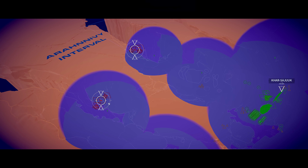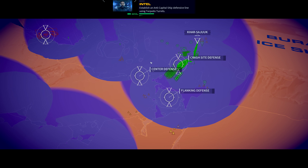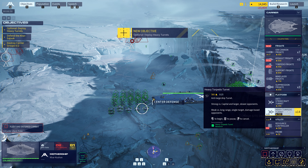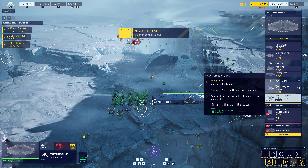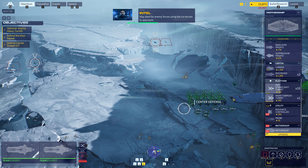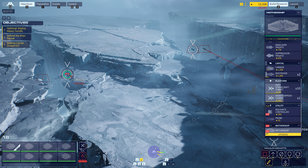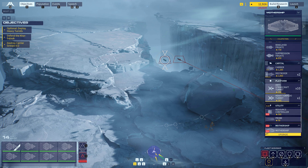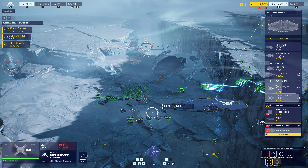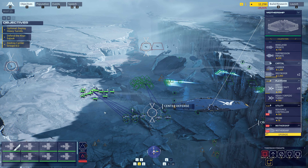Incarnate carriers on attack vectors. We must protect the Kar-Sujuk at all costs. Establish an anti-capital ship defensive line using torpedo turrets. Command channel open. We're on it. Stay alert for enemy forces using the ice terrain to approach. Moving to strike. Target set. Send message. Target set. Bar on course. Target set. Turret production complete.